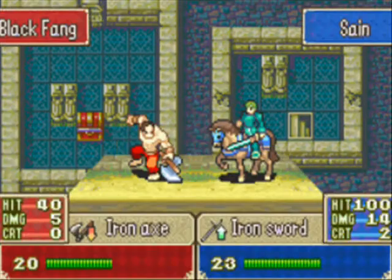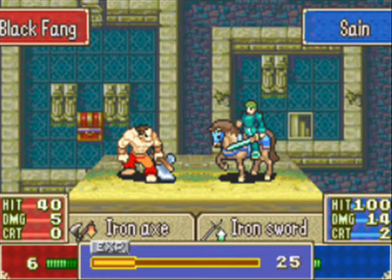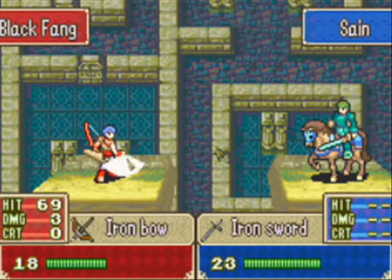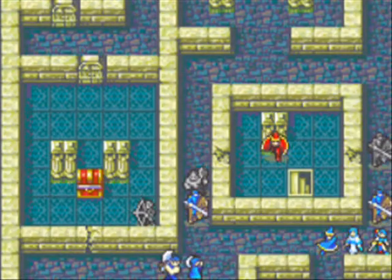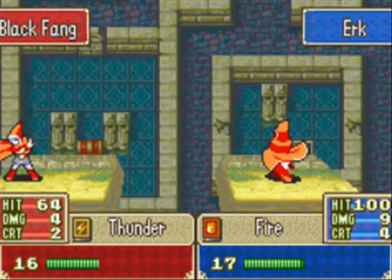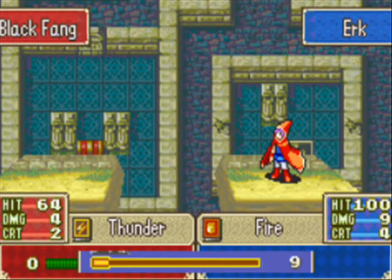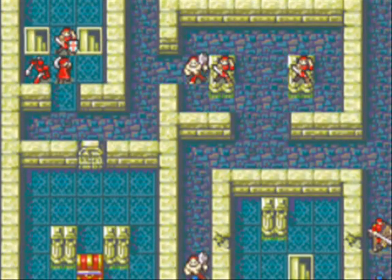Because generally the hit rate of axe fighters isn't the best since their skill is ridiculously low, and he needs a burner ring. In a later game there's an axe fighter — a brigand, the guy that attacked Sane — and you get to use that brigand yourself. His skill rating throughout the game is ridiculously bad. If you can manage to boost that skill rating for that character he becomes god-like, but if you can't, he's pretty much just garbage.